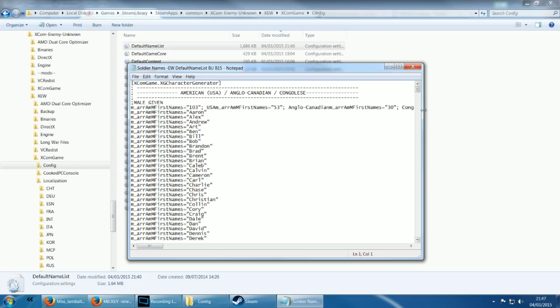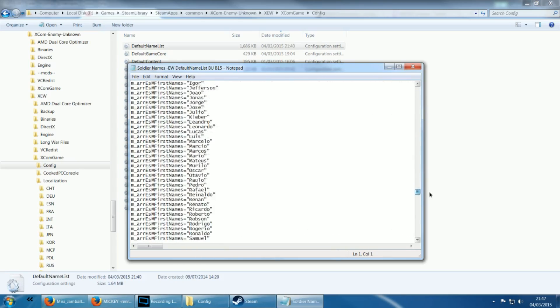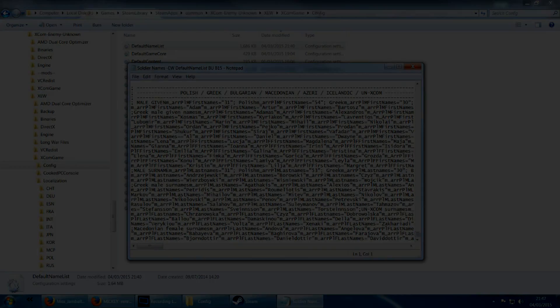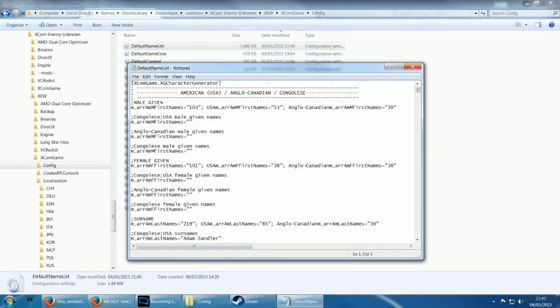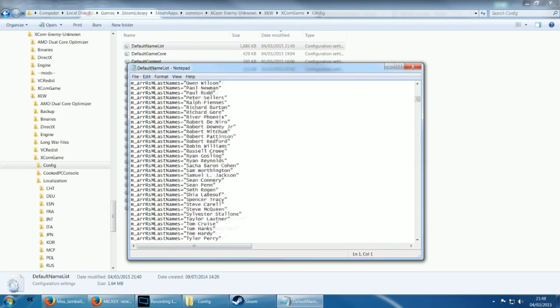Look at all the national entities Long War has added — this might take a while. And here's one I made earlier. If you want to use my name list, look in the description below and it'll show you where to download it from on the Nexus.